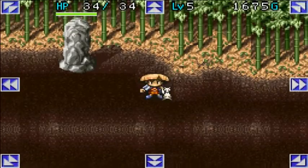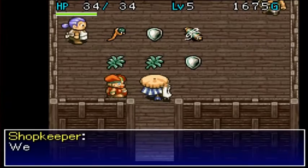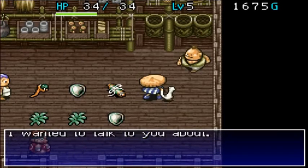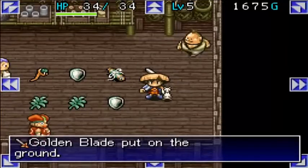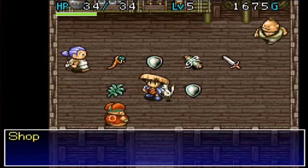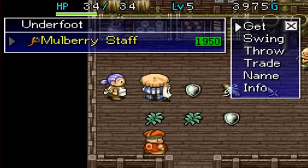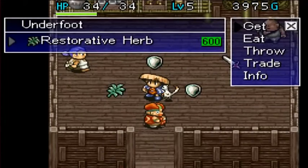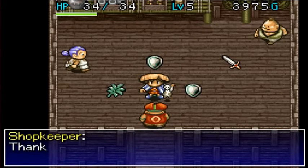We've made it back to Bamboo Village. Let's see what all is different in this neck of the woods. Let's talk to the old shopkeeper — he'll give us 2300 gummies for that Golden Blade. Let's pick up a Medicinal Herb, an Earthbless Scroll — let's get that — and a Restorative Herb. Shopping comes to about 2700 gummies total.